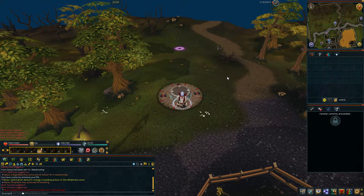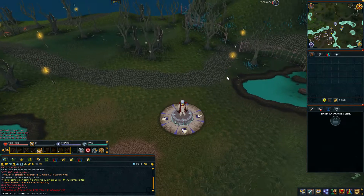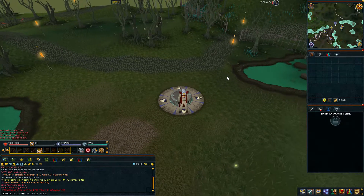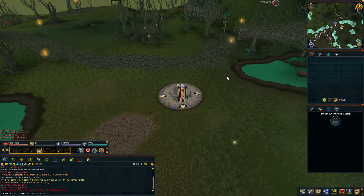However, it is extremely useful. If you want to quickly bank and you're off in the middle of nowhere without any real great teleportation method to get back, you can do it. You don't need to bring runes with you anymore. You don't need to have a glory or something else that you can rub to teleport. It does work out to level 20 wilderness, as with most other teleportation methods.